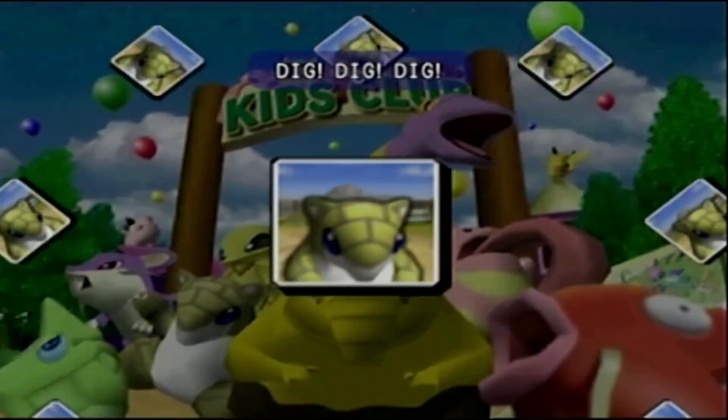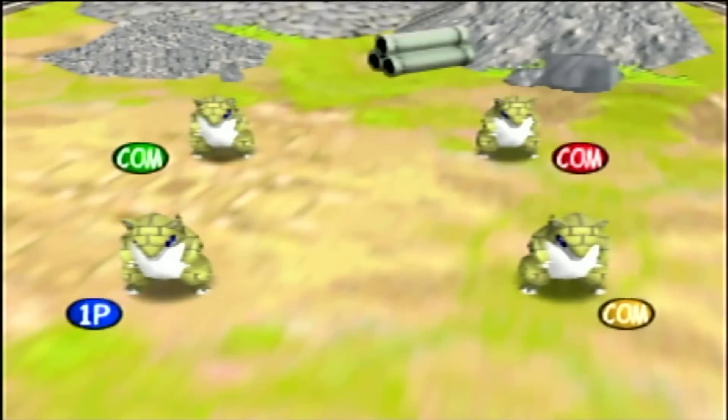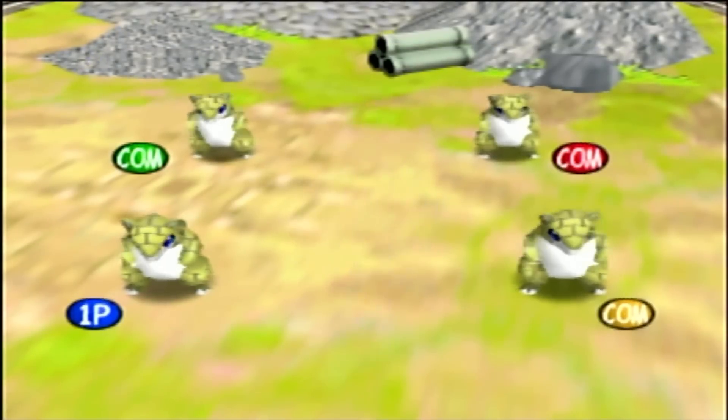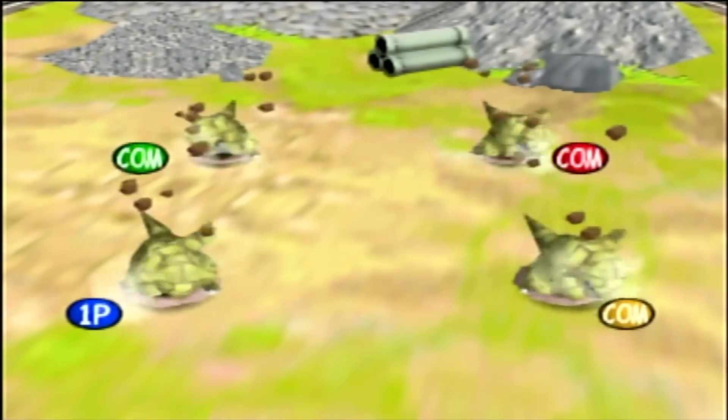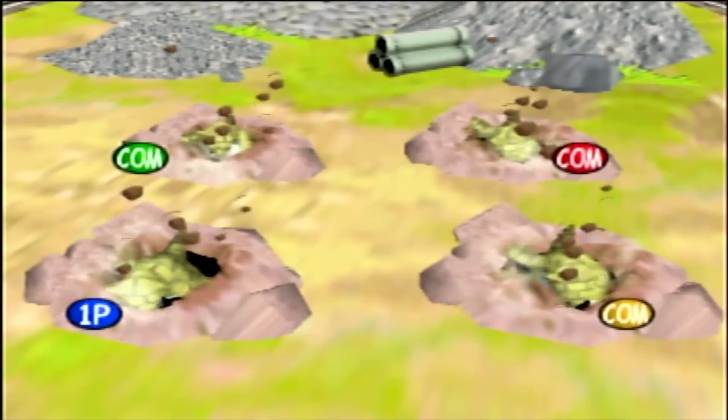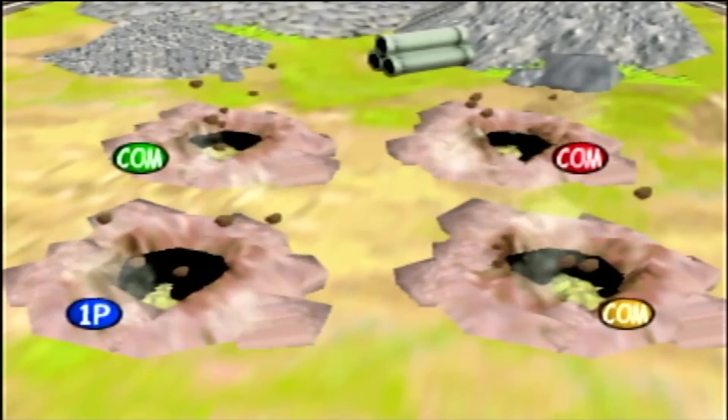The final and most important minigame of all is Dig Dig Dig. We play as Sandshrew and all we have to do is alternately press the left and right bumpers as quickly as we can. As long as we can do it at a reasonable rate without pressing both bumpers at the same time, we can almost always get a win.